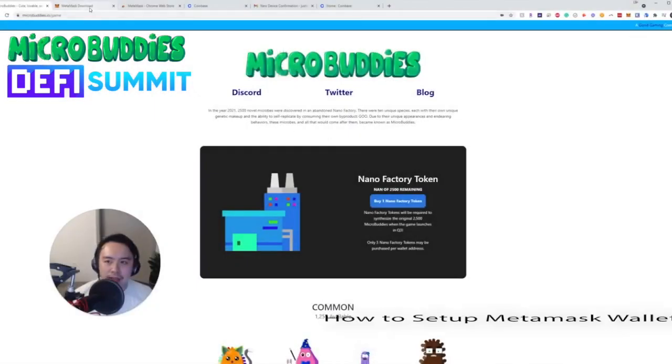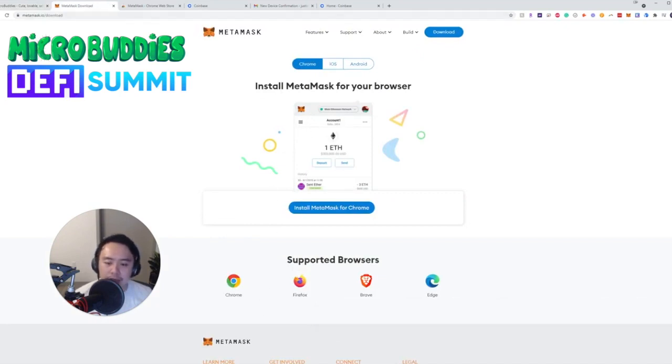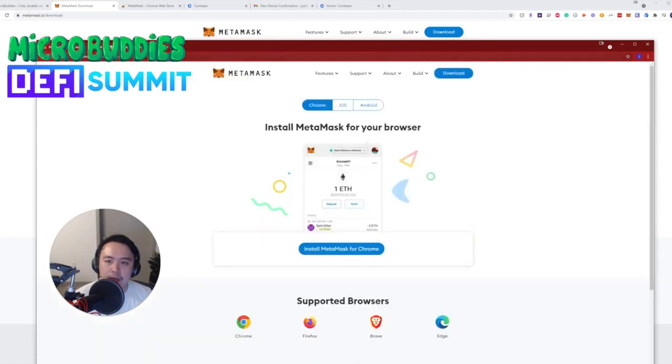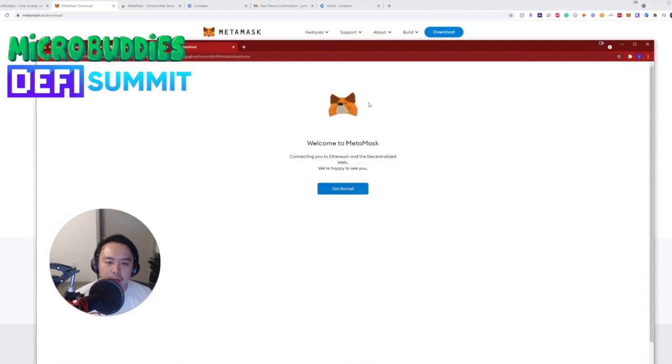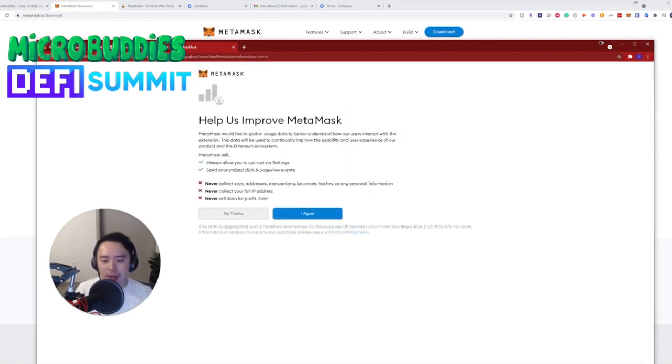MetaMask is the wallet you need to download and install on your Chrome browser. Go to metamask.io/download, click 'Install MetaMask for Chrome,' click 'Add to Chrome,' and it will download quickly. Once added, click 'Get Started,' then 'Create Wallet' — assuming you don't already have a wallet to import.